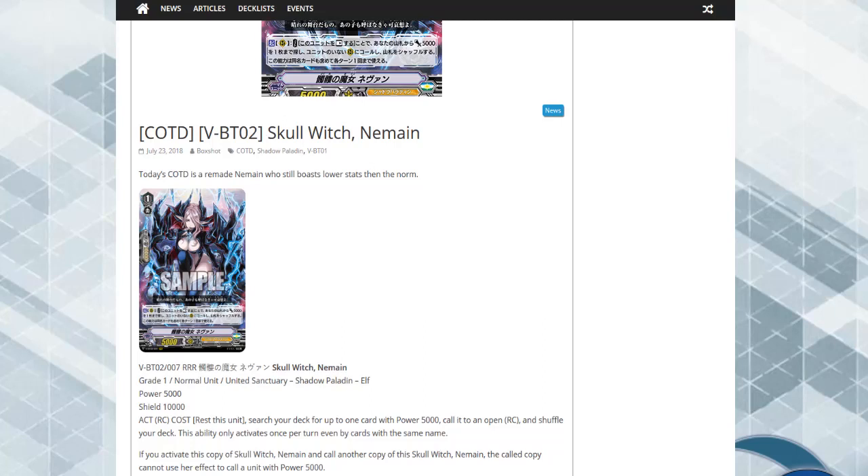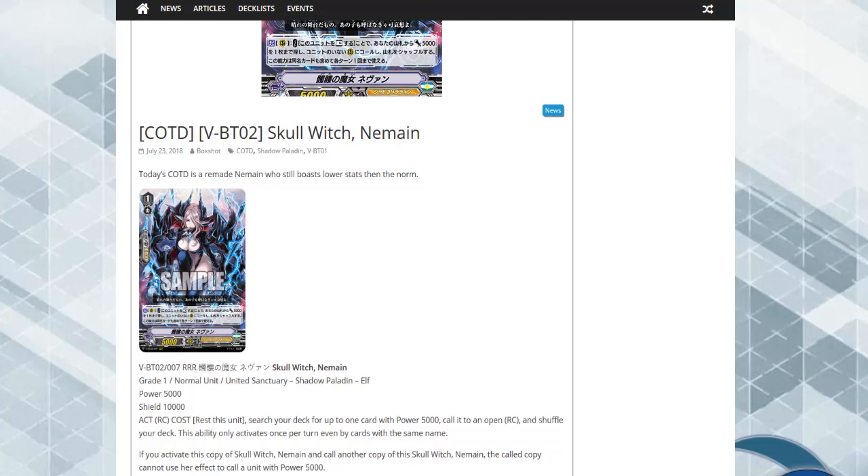Moving along to the next card. We're going to swap over to the wiki now from Coalition. It is Blaster Javelin. When placed, if you have a grade one or less rear guard, counterblast one and draw a card. This unit gets plus 3k until end of turn. That's a pretty solid card. It's essentially Allen, as everyone compares it to, but I love the art for this card.